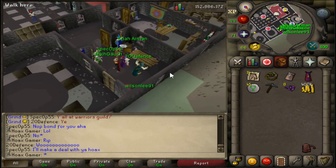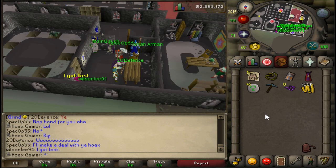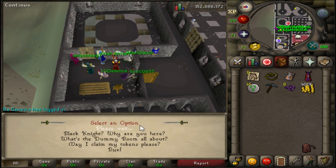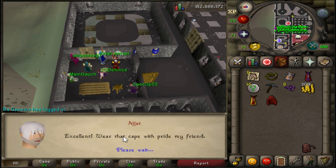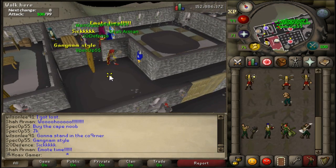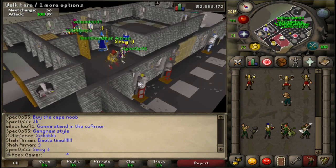Let's go get that 99 attack cape. About to buy one attack cape - I don't think I'll buy two because there are placeholders already in the bank. Talking to the skill master to buy the skill cape - yep, there you go, 99k. Walking out and doing the emote - I really like this emote, it's pretty cool.